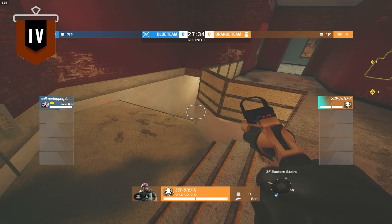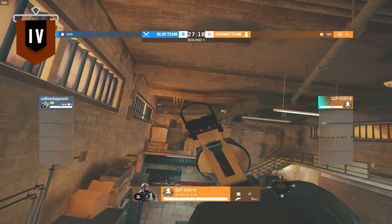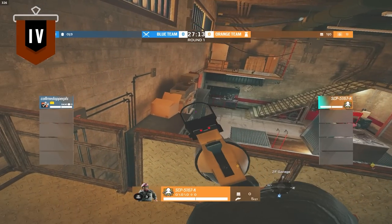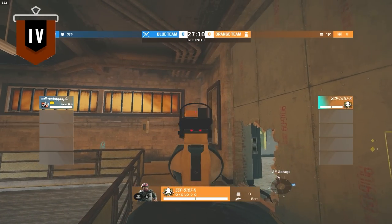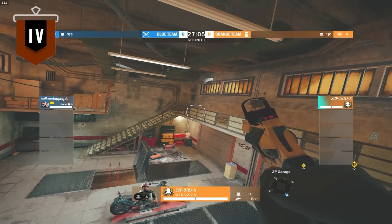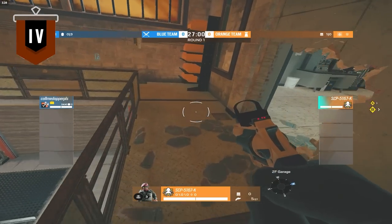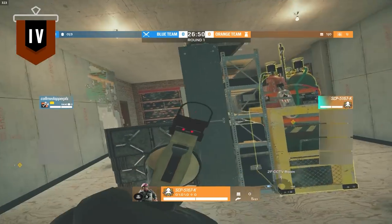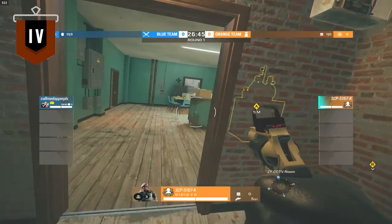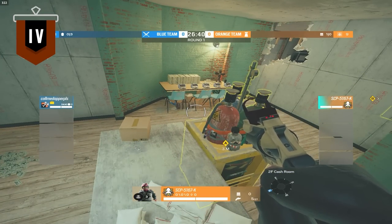My Valkyrie cam will cover right there since I'll end up shooting the default cam. I put one kind of right there because it covers down to here and the door. One in this vicinity as a Val cam — it watches through here. Then one Val cam right here to watch that area and into here. That's pretty much it.